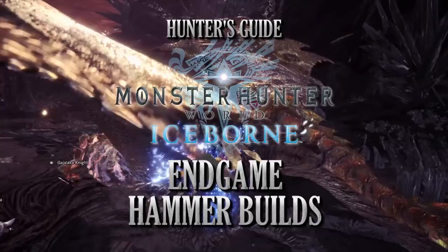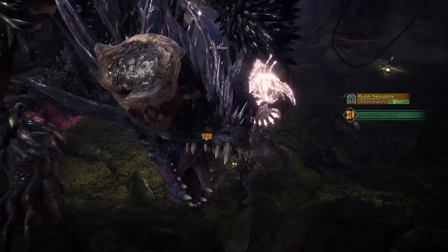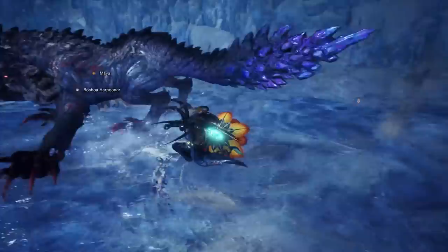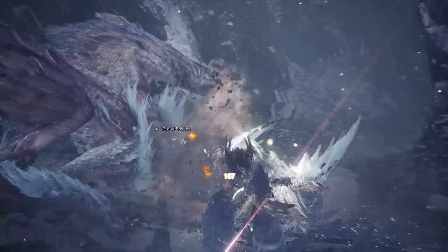The Hammer is an awesome damage dealing weapon with a few hidden qualities. Being a blunt weapon, it has a natural knockout effect with each swing, allowing you to KO a monster and follow up with higher damage combos. On top of that, the Hammer is one of the weapons that benefits the most from the Clutch Claw, thanks to the Clutch Claw being utilised in a lot of the Hammer's combo rotations.